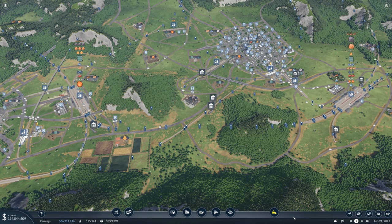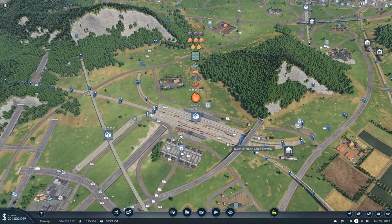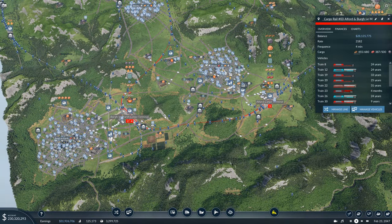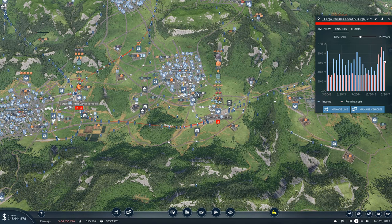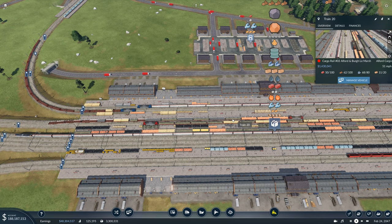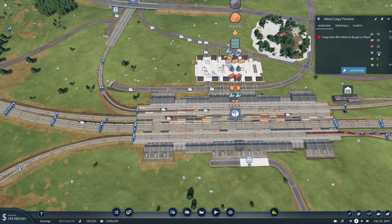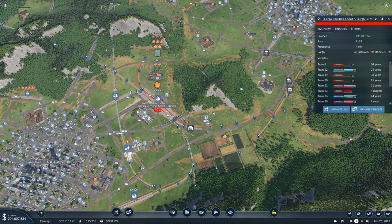Hello everyone and welcome back to Neoburg. We are playing Transport Fever 2 and this is our most recent save. Last time we put in a connection from Burglomarsh through to Alford and that seems to be working quite well. We're not necessarily breaking even with it just yet, but it's definitely moving a lot of stuff from A to B, which is exactly what we need. Hopefully it'll be taking all the goods from Alford through to Burglomarsh and vice versa.